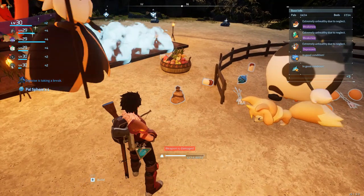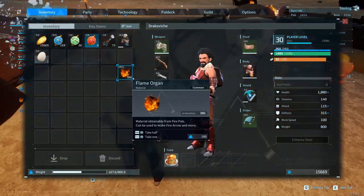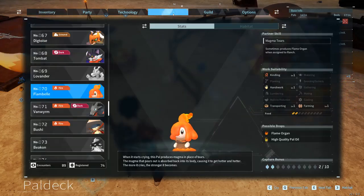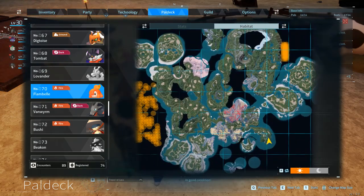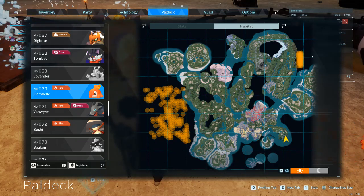Number 4. Next up we have Flambell. Flambell can also be assigned to a ranch to produce flame organs, which are useful for crafting flame arrows and forges. This pal can be hard to find but it spawns in the northeast and southwest parts of the map. An easier way to find Flambell is to complete a hideout with a caged pal.